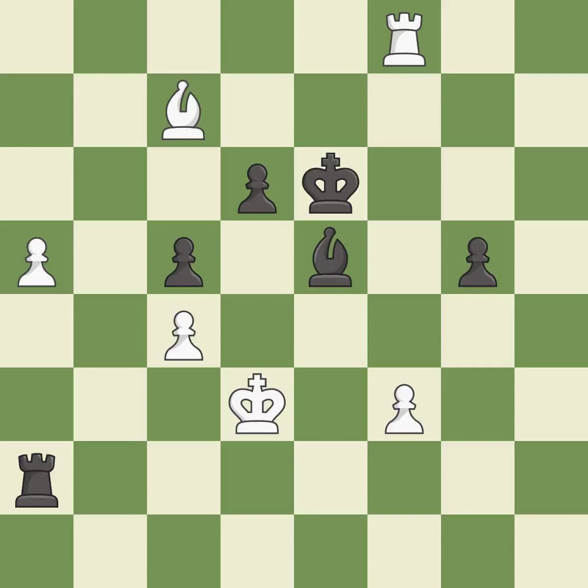This permits the opponent to take an outpost with a bishop — it is a miss. The bishop now occupies an outpost, a secure square in the opponent's territory — it is best. This takes an outpost, an active square where the bishop cannot be kicked out by a pawn — it is best.